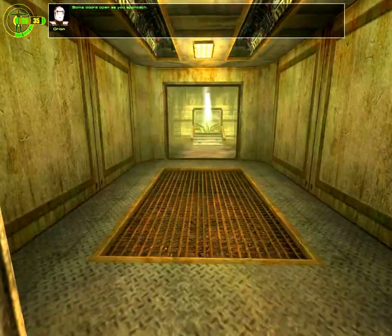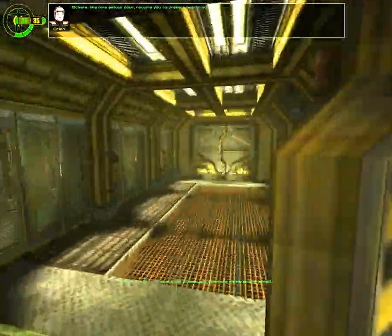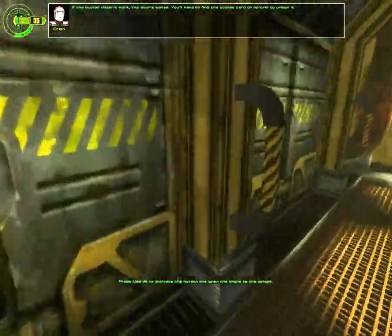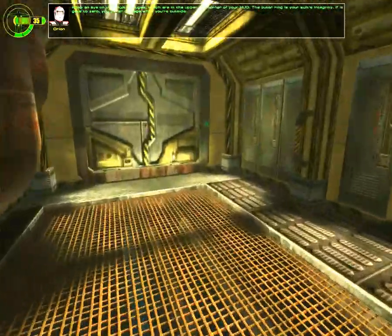Some doors open as you approach. Oh my god. Others, like this airlock door, require you to press a button to open. I'm just gonna probably run through this. If the button doesn't work, the door's locked. Where's the key? Keep an eye on your suit's gauges, which are in the upper left corner of your HUD. The outer ring is your suit's integrity.